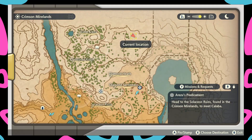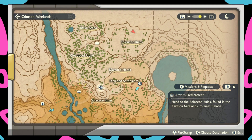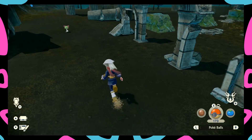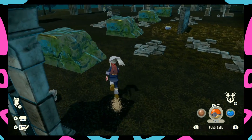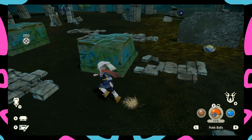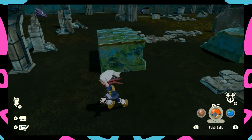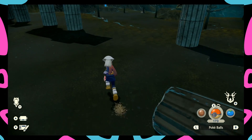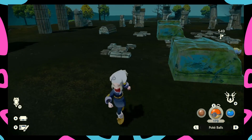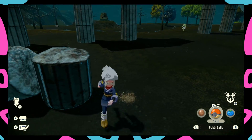There's also a little spot right here if you come to the top of this area — it's pretty far compared to the other location down by Gapejaw Bog. You can find a Rotom here, or somewhere around here you can just look around. I'm pretty sure there's one around here somewhere, maybe it despawned, I'm not sure. But there was a Rotom around here somewhere, so you can find Rotom up here as well. Hope that helps — leave a like and subscribe down below, it's greatly appreciated, much love.